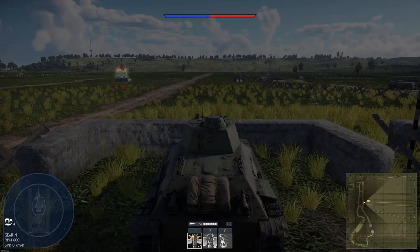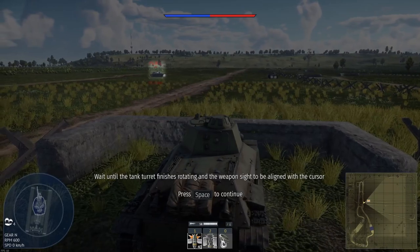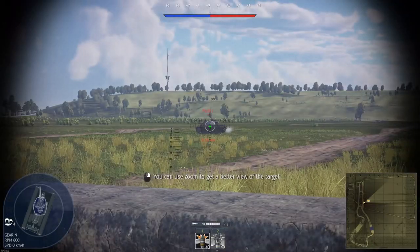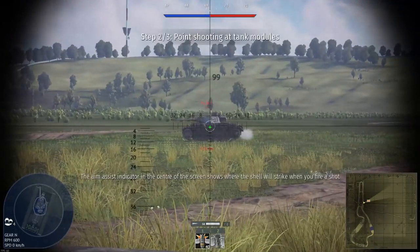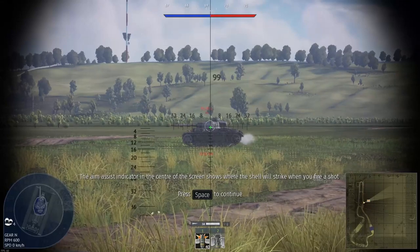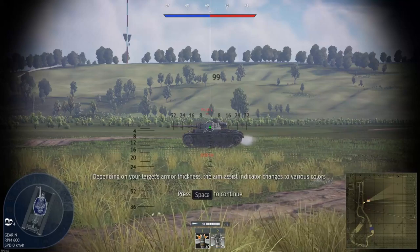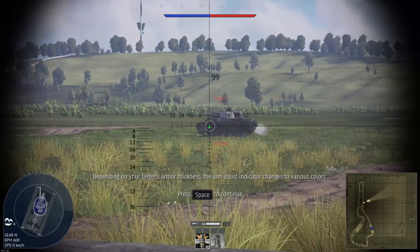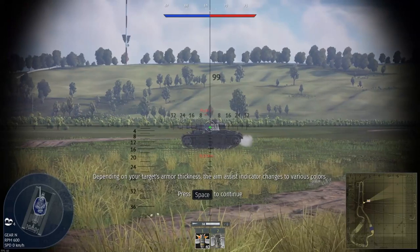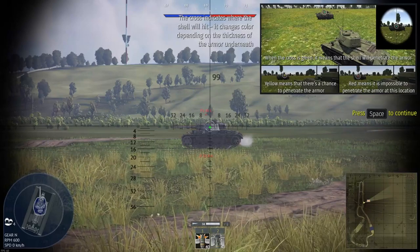Move the cursor over the target and wait until the tank turret finishes rotating and the weapon sight is aligned with the cursor. Switch to gunner view. You can use zoom to get a better view. The aim assist indicator in the center of the screen shows where the shell will strike when you fire. It turns red if the current shell cannot pierce the armor, yellow if it is possible to pierce, and green if your shell can easily pierce the armor. The indicator changes to various colors depending on your target's armor thickness.